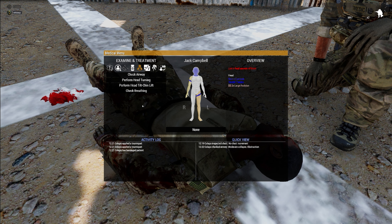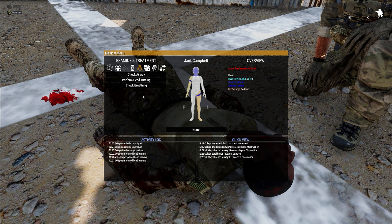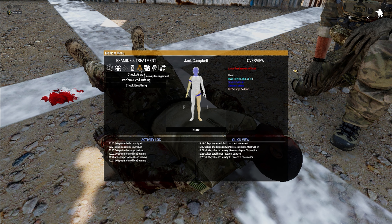To clear it, perform head turning. It says 'medical suction required' — that's not something you carry, so you need to get your medic over here fast because this guy's airway is not going to get better on its own. For now, put this guy in the recovery position because that's the best you can do for him.